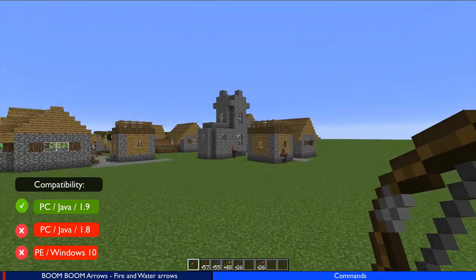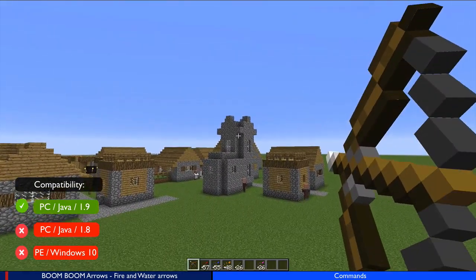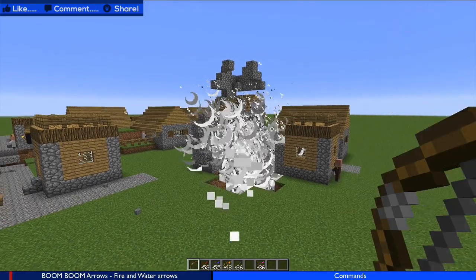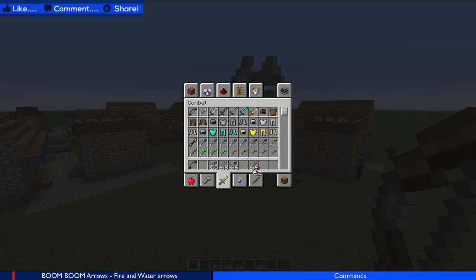Hey guys, welcome back. Minecraft 1.9 brought us new tipped arrows which allows us to do some very cool things, like blowing up villages. This is my TNT arrow.